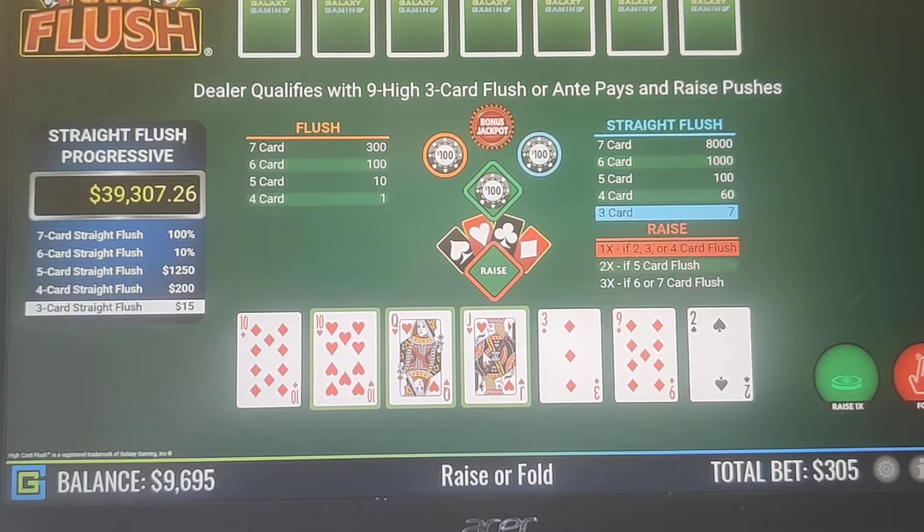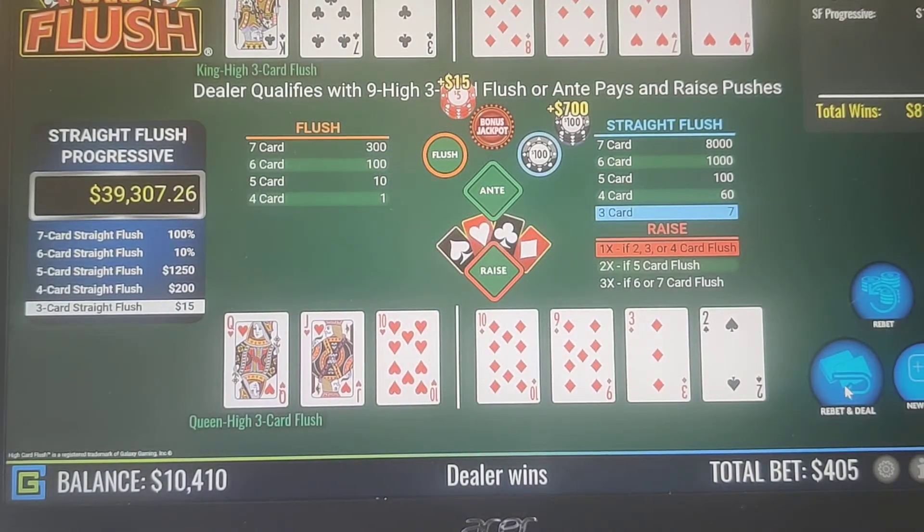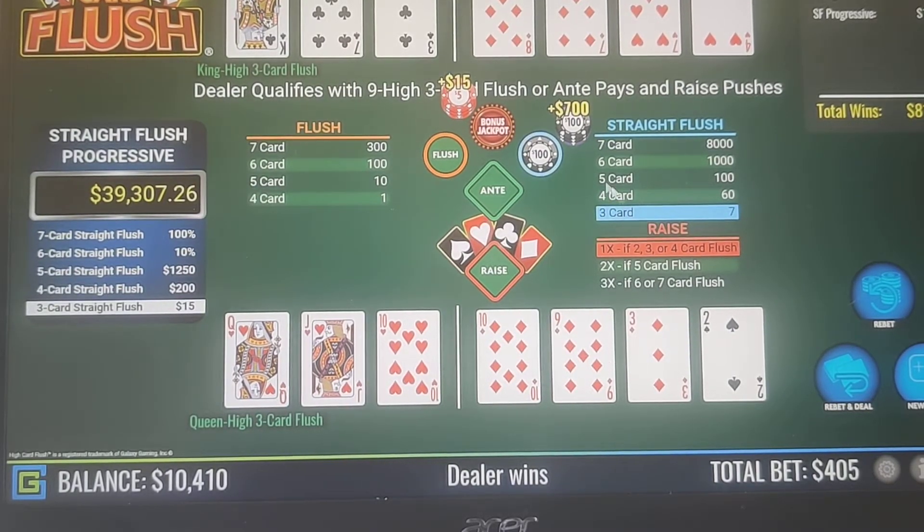So we're looking at a Queen-Jack-10, so we're going to keep that and raise 1x. We lost because the dealer has the King-high and we have the Queen-high, but we won on the jackpot. We got the three-card straight flush and we also won on the straight flush side bet with a three-card straight flush.